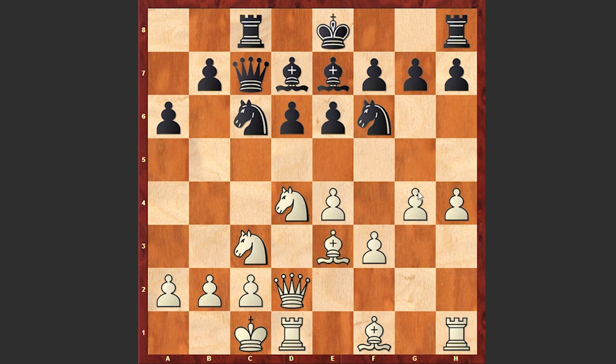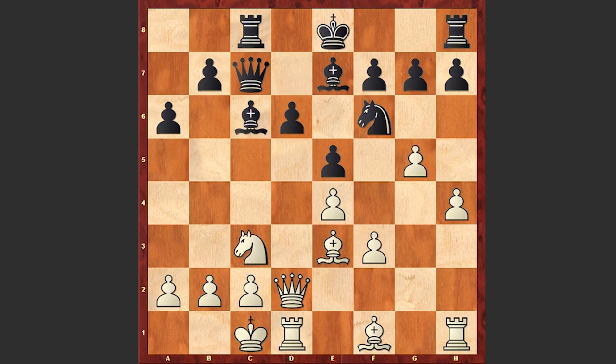White plays Be3, freeing the g5 square for the pawn. Then Nxd4, Bxd4, e5, Be3, and Bc6. Actually placing the bishop on e6 is better — this looks more natural. It's a very typical position for the bishop in this variation, but after Be3 we see Bc6.